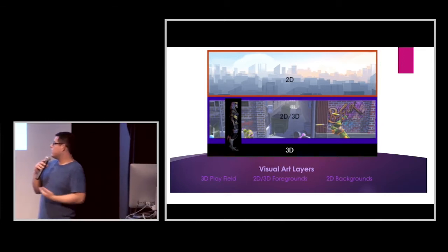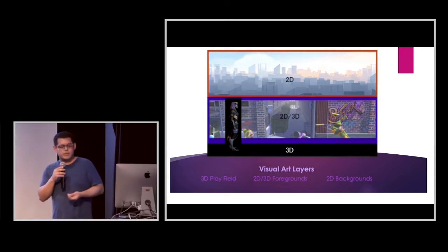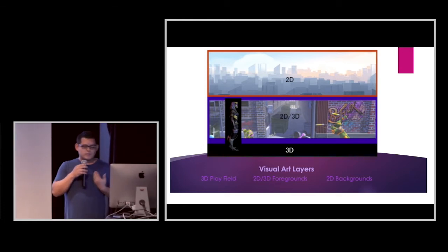The visual layers to this game are going to be broken down like this: the play field will be all 3D models, the foreground will be a combination of 2D and 3D art, and the background will be all 2D illustrations. I chose this combination of art because I want to create a variety of artistic elements to make this game really pop.